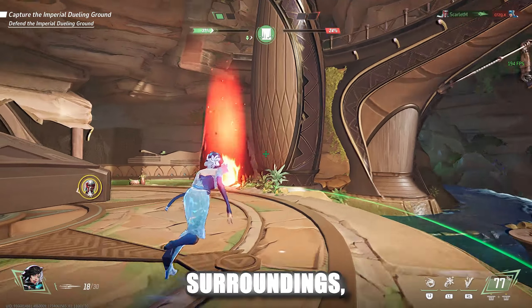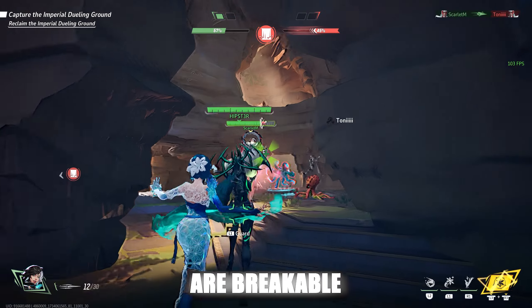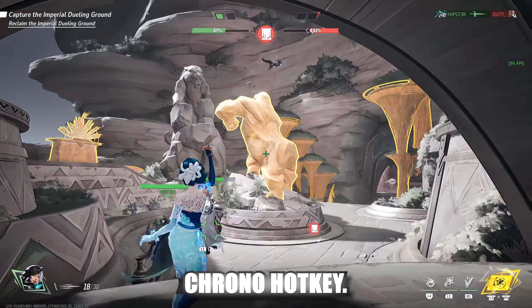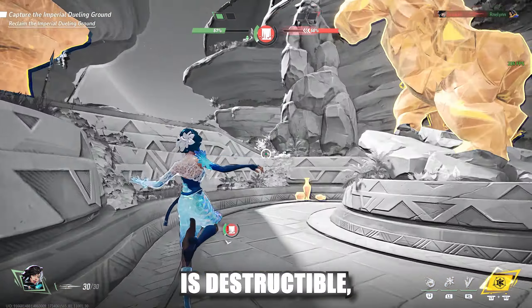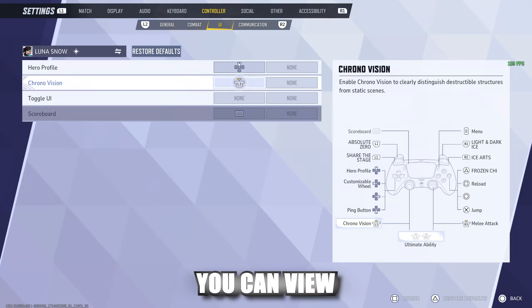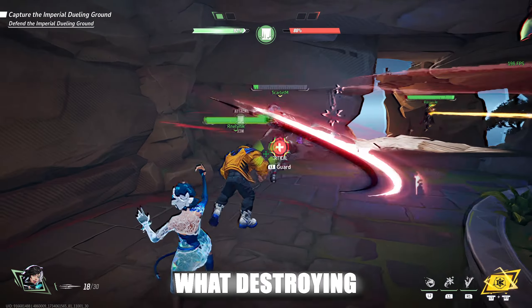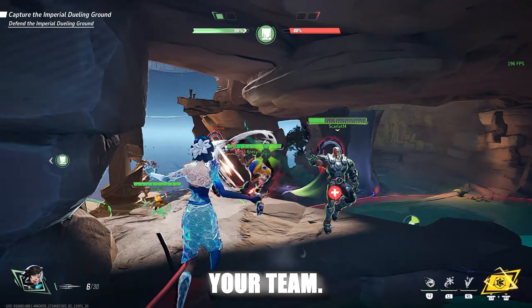You need to keep aware of your surroundings, specifically the environment where you can destroy it. You can find out what objects are breakable using your chrono hotkey. Anything in yellow is destructible, and sometimes the tide of the game can change depending on the objects you destroy. You can view and change your hotkey for the chrono vision under Controller and UI. Get familiar with the maps and learn what destroying different objects can do for you and your team.